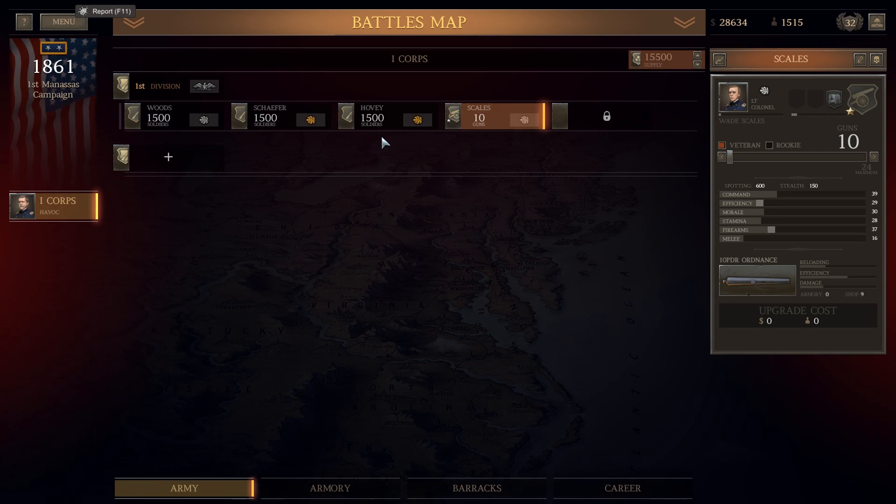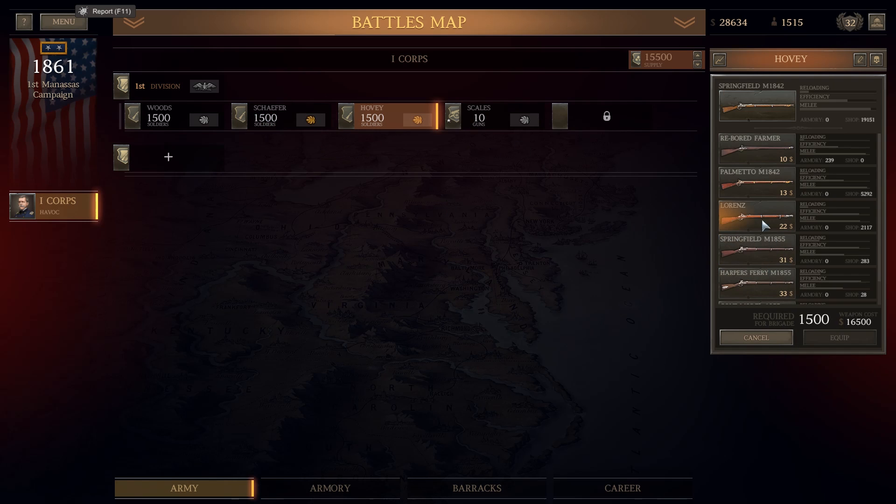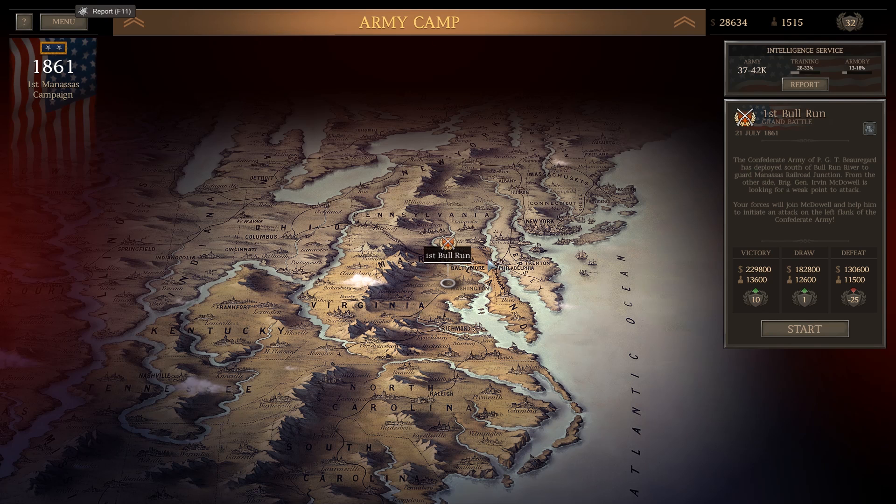I have loaded up my men as best I can. Looks like we have some Lorenzas, some Palmetto 1842s, and some Springfield 1842s. We could probably bump that up to Palmetto 1842s but we won't worry about it. I do have 1,500 men left over. I'll only be able to put in one division, so we're going to have just four units anyway. It's not a huge deal.